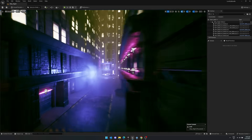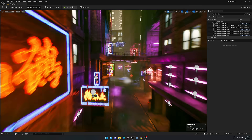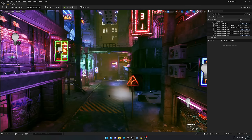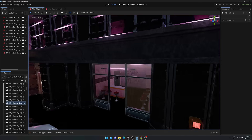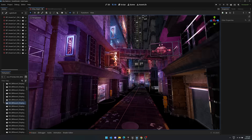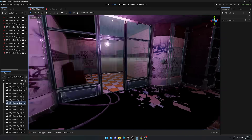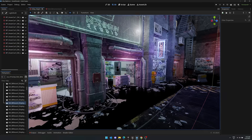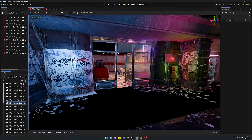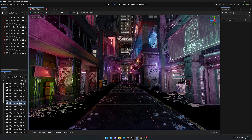Here you can see one of the assets right now — this is the Cyberpunk asset in action. We're actually going to be able to export this one out, and you're going to see much different lighting, but here we are in the Godot Game Engine with the same asset. I'm using the Unreal to Godot commercial plugin, but you can do the free version as well.